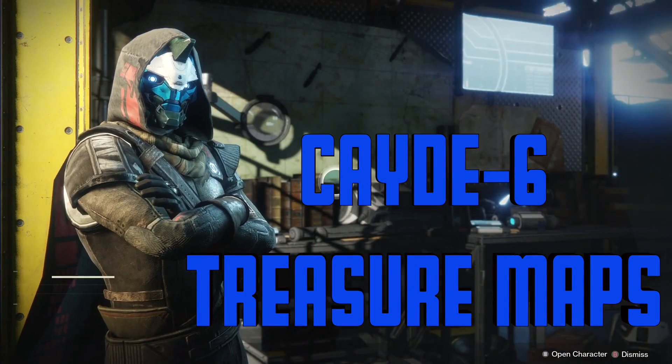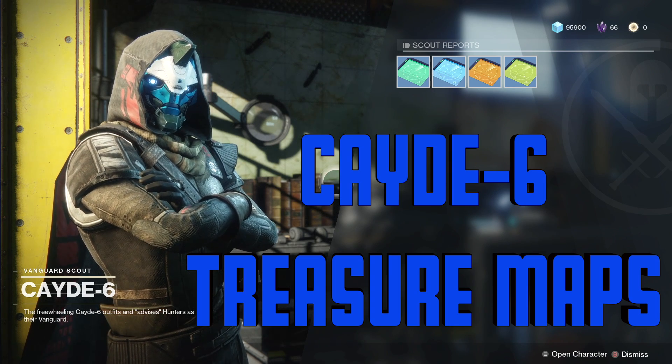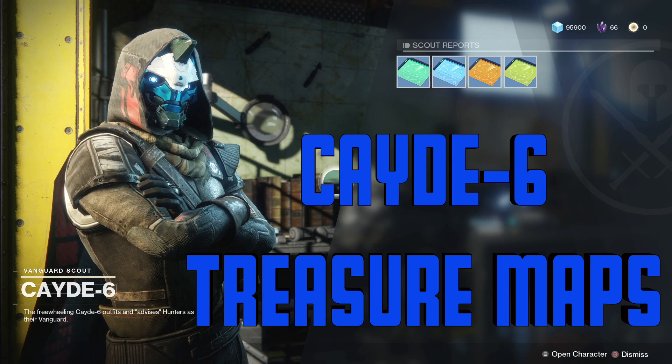What's up everybody, here's a video for Cayde-6's treasure maps and where to find them. First off, to get the maps you'll need to visit Cayde-6 in the tower and purchase the maps off of him with Glimmer.